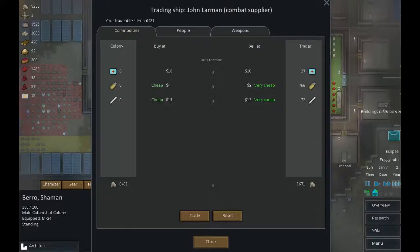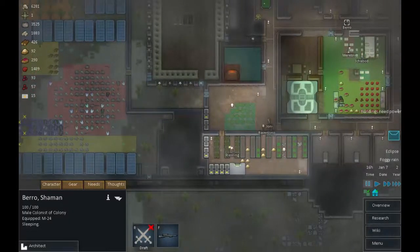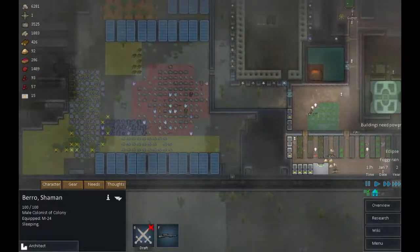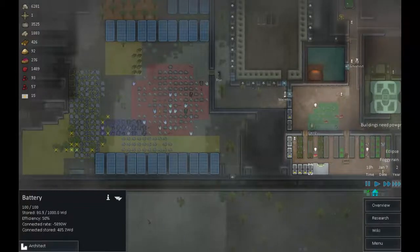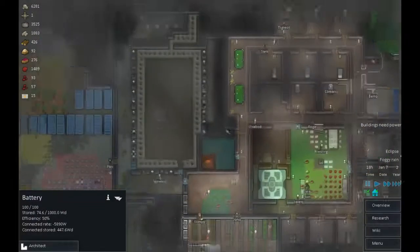We've got anything we want to sell? No, we haven't hauled those yet. And I don't particularly want to buy medicine from you because it's pretty useless in this version. So there we go — lots of money. And I think we're probably losing power now — yeah we are, so let's shut down some non-essential systems.